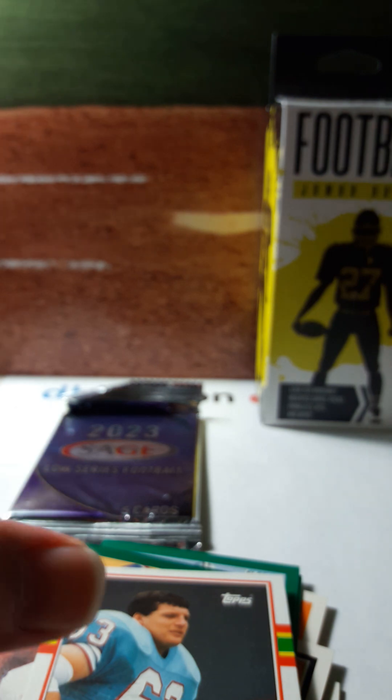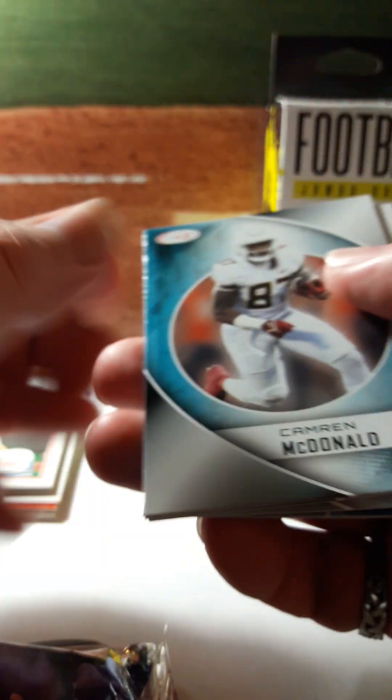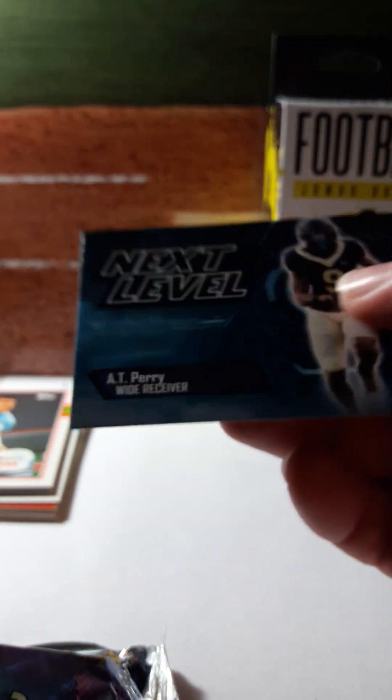That's it for the first one. We also have the pack we have to look at — nothing terrible. Got a few good cards. Hopefully the condition would have been better. We got the Prescott and Simms cards. Here's our pack — I wonder if we get a pack in the jumbo too, we'll find out. McDonald, Abraham, Higgins, Next Level Stroud, and Perry. Nothing too great there.